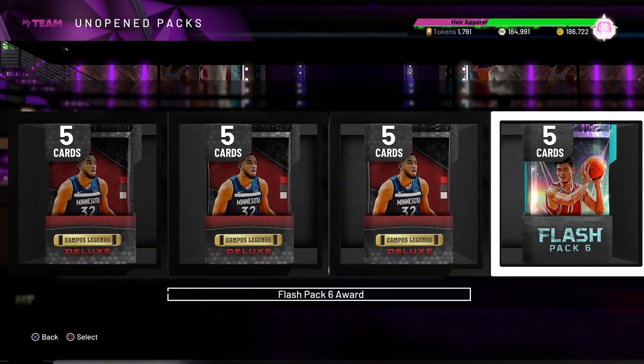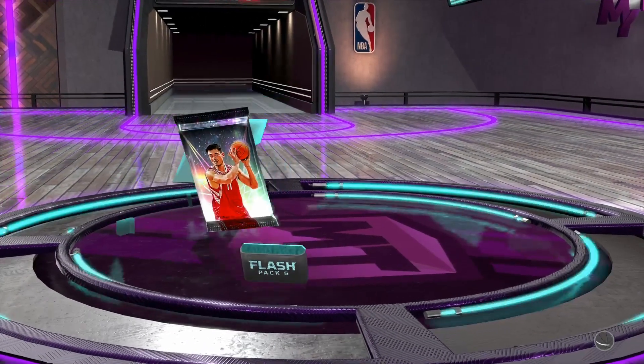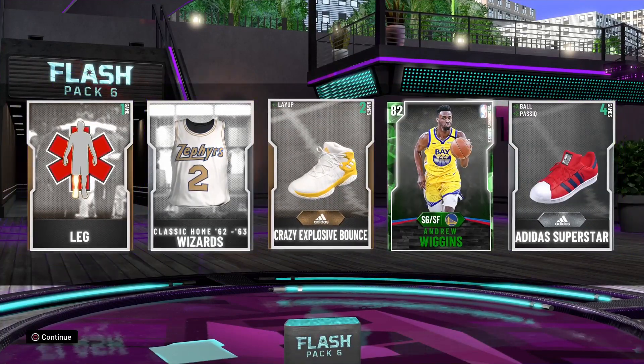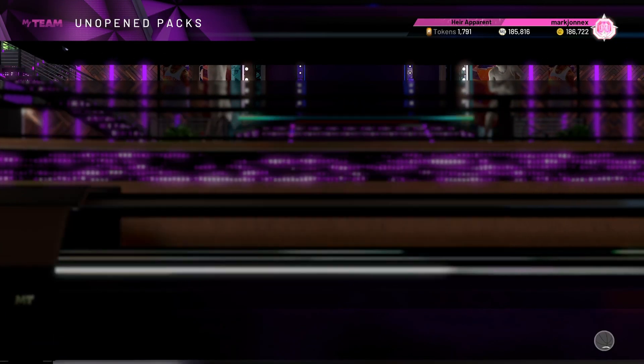This might be my worst prize pack opening. Flash Pack 6 — Emerald and Ruby Wiggins. Wow. So we're down to 3 packs.